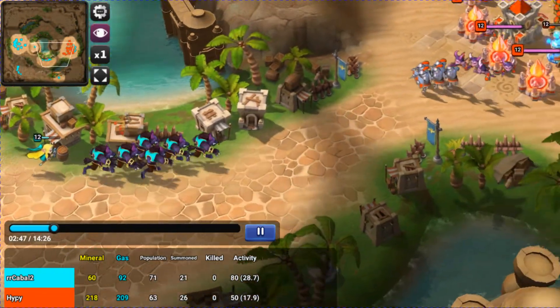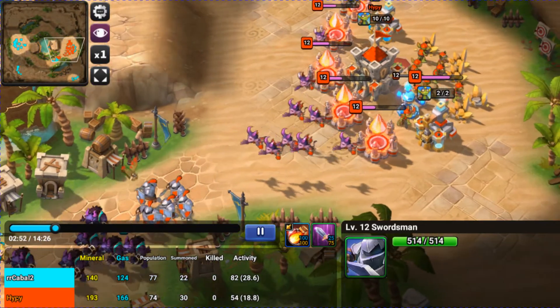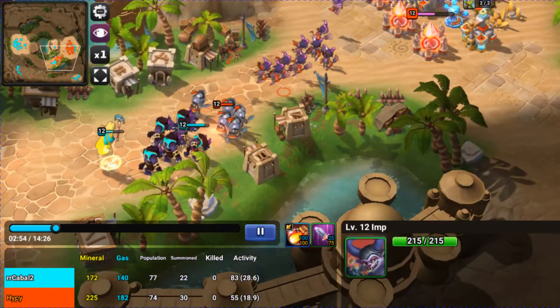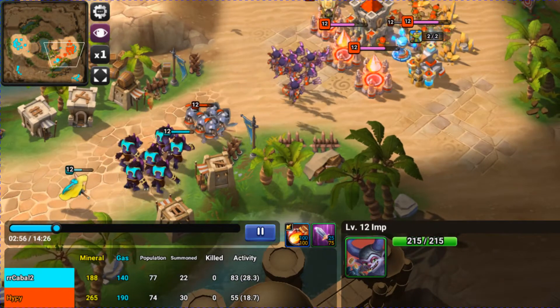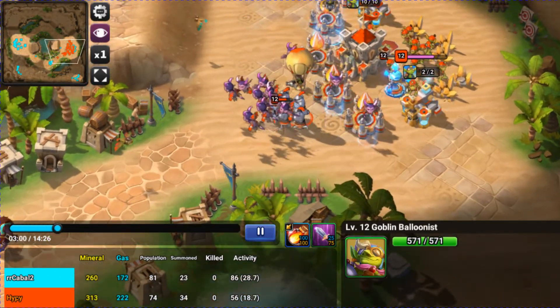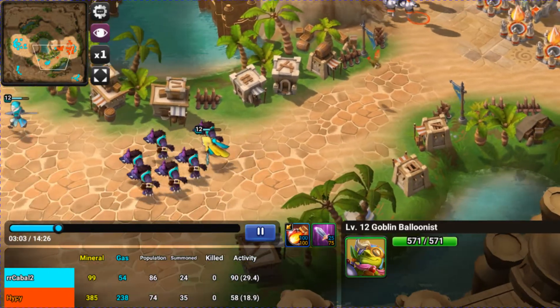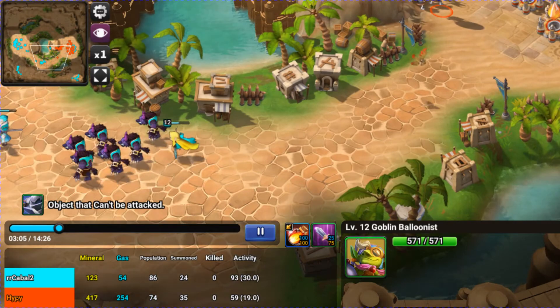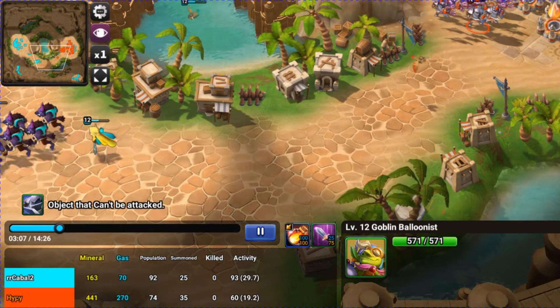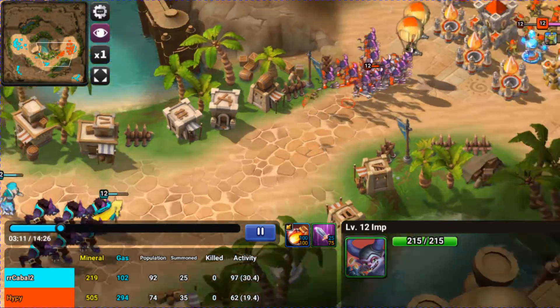I'm coming in with my Gnols and I see a level 12 Swordsman — this is a custom map. I did not see all those Imps though, so he has Imps in his deck. Towards the later half of the game, I did not see that he had Goblin Balloons either, which was a little bit of a problem. In my deck I did have Crown Mages and Snipers, so I was fine. I got some Crown Mages in to handle the Imps.